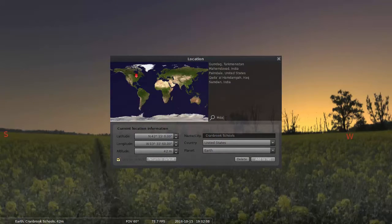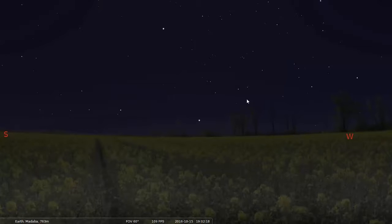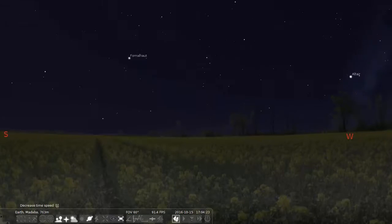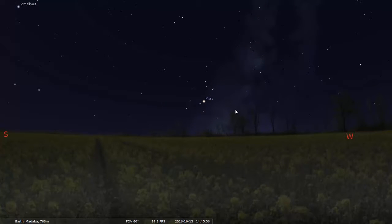Let's say I'm going to Madaba in Jordan. I'll go there, and — that's not right, because the time zone isn't working right. Look at this: it's about 2:45 in the afternoon and it's dark. That's not right. Let's change the time zone here.